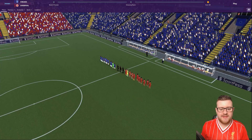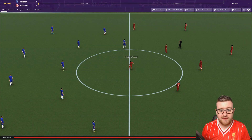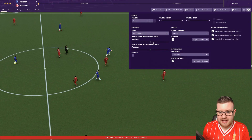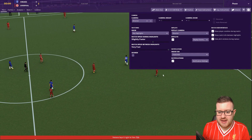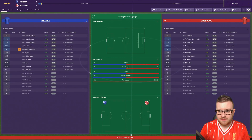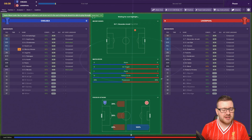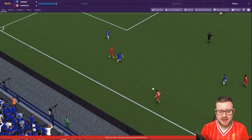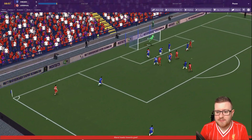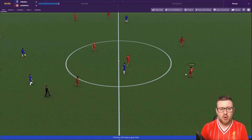We're going into the kick-off and this is going to be the first game of the FM19 beta save — the first game on Football Manager 2019 altogether. Let's make sure we get our highlights all set up correctly and we'll get the game underway. Can we get an early goal? I'm liking it — it's all very smooth, very dynamic. Robertson from left back beats his man, can he cross it in? He can — whips it in for Mane, just over the bar from Sadio Mane.